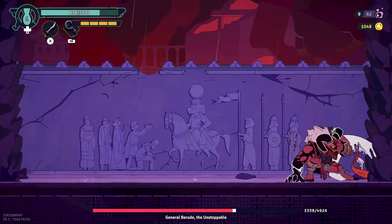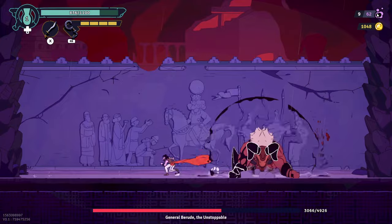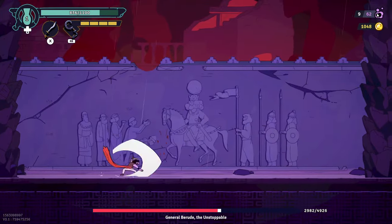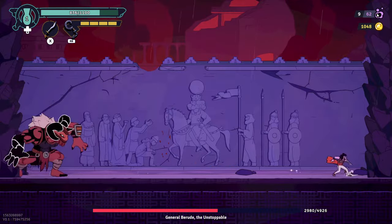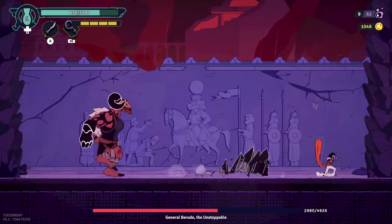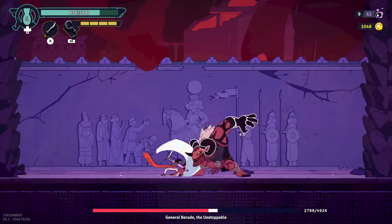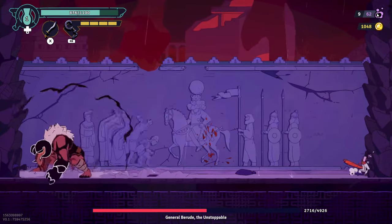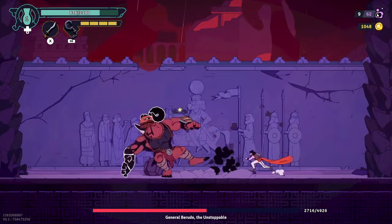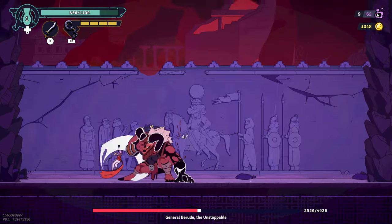The thing that will kill you here is greed. We want to get in the moves that we can, but not overstay our welcome — we want to be ready to dodge the next lot of attacks. When dodging those ranged attacks, you want to go more up than across. If you start heading towards her, you'll be in range for future attacks or might come down awkwardly on one.